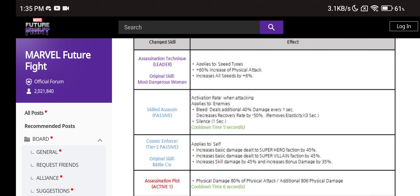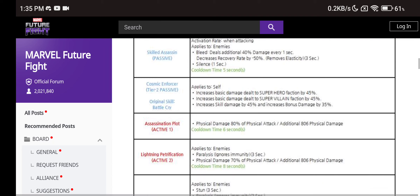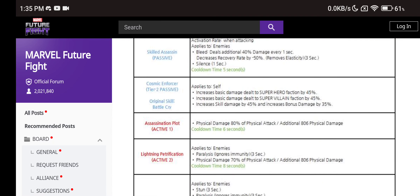The passive: at the moment when attacking, you will deal some bleed and silence, just like she already has. Every 5 seconds you can apply the silence whenever you attack. Tier 2 passive — I'm not sure how much it changed, I'll have to check the other uniform. Now it deals 45% damage to hero types, 45% damage to villain types, as well as skill damage bonus. I believe the current uniform passive is a bit less than this one.